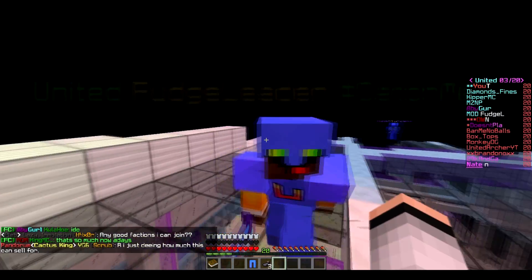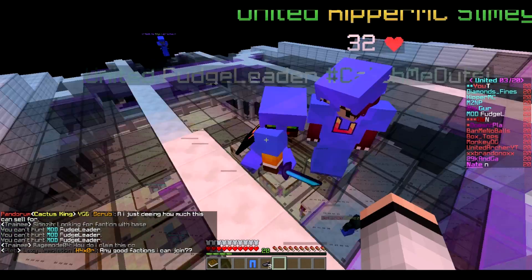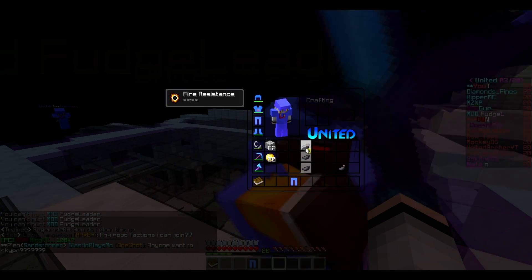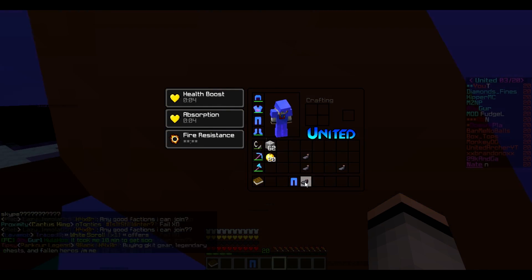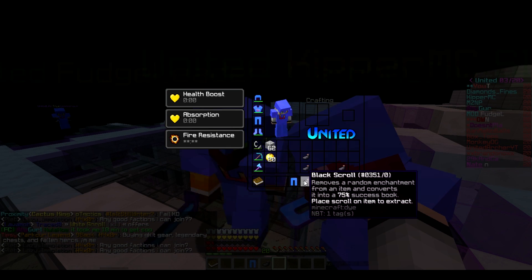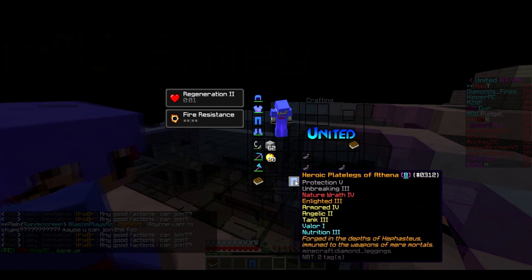Fudge Leader is here — shout out to him, he's a boss. He gave us some Black Scrolls to work with — they're all 75 and a 68. I'm really hoping we don't get the Nature's off. I want to get Nutrition and Creep Armor. Come on, 3, 2, 1 — Creep Armor! Yes, nice.